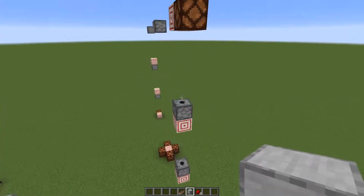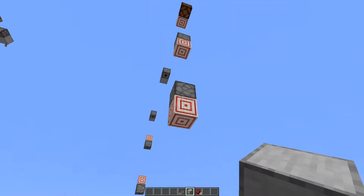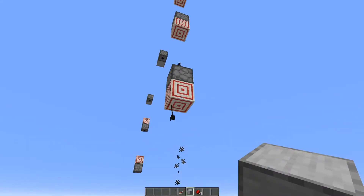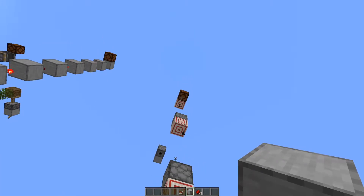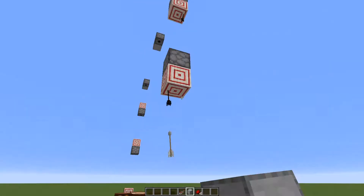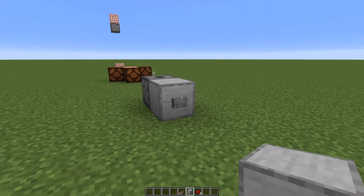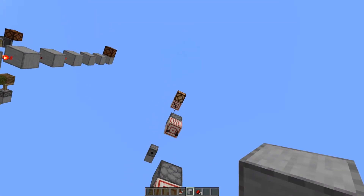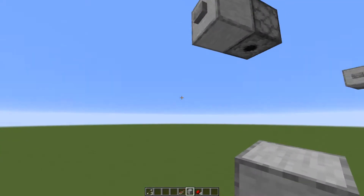And finally, this has definitely been released in the 1.16 snapshots — this is the target block with some dispensers. We've just got some dispensers loaded with arrows. You can see once it hits the one that's next to the lamp, if it gets all the way up there, it hits the target block, the lamp turns on, and you can then power your circuits off that.